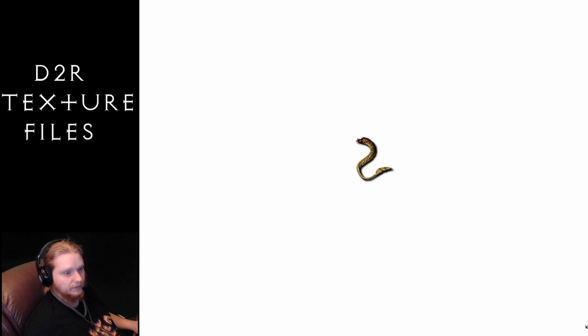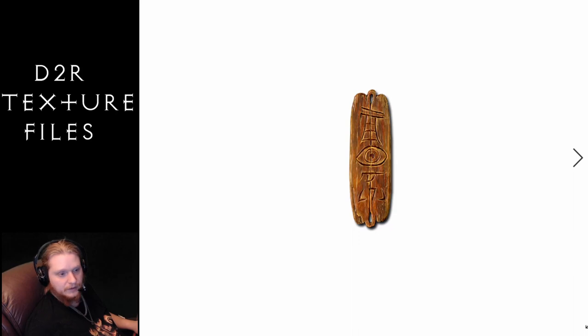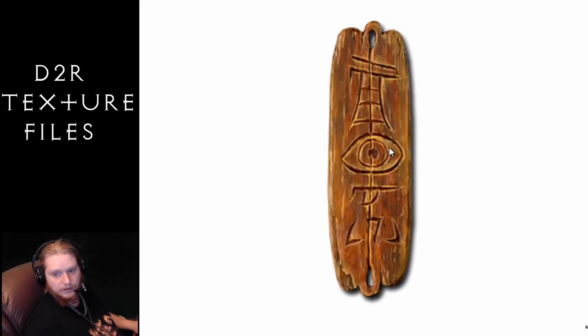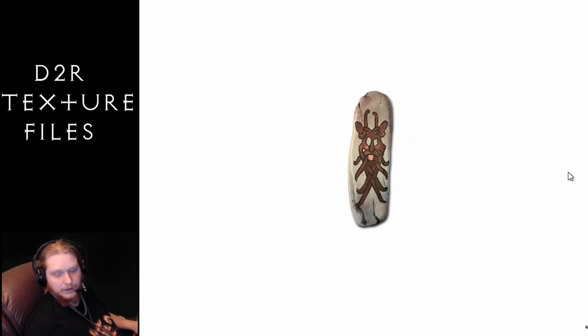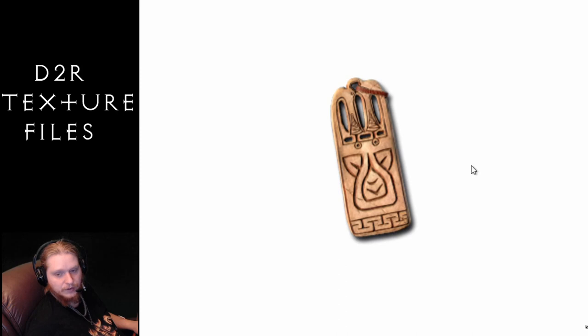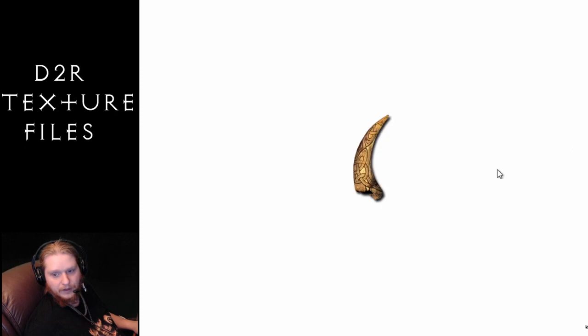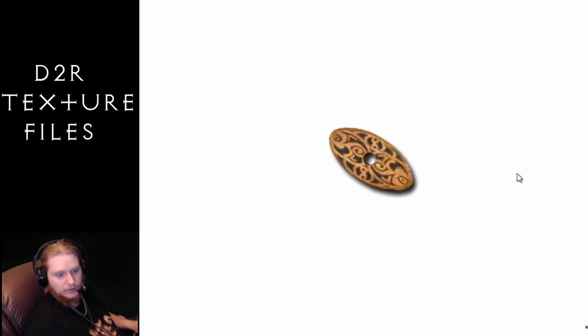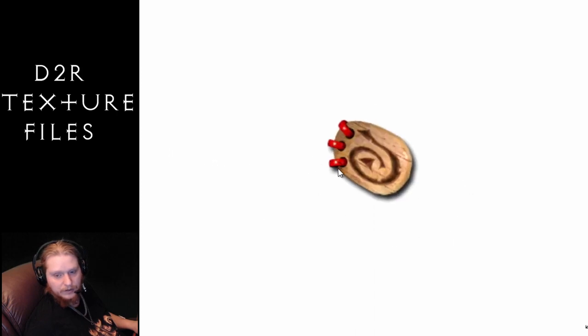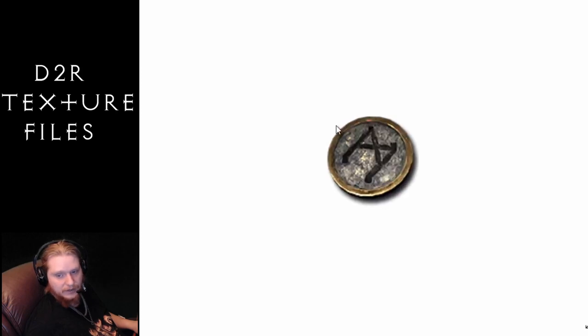We've got all the charms, these are pretty to look at. So this is large charm variation one — kind of looks like it's made out of wood — variation two, variation three, variation four. Then we have medium charms — first, second, third, and fourth variation. Pretty cool. Then we have our small charms: first, second, third small charm — kind of cool with little rings on the end — and then the fourth which seems like it's made out of brass or something, very cool.